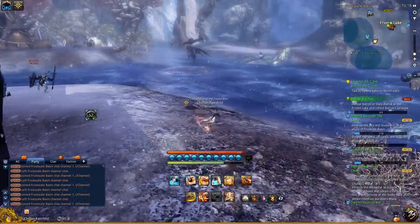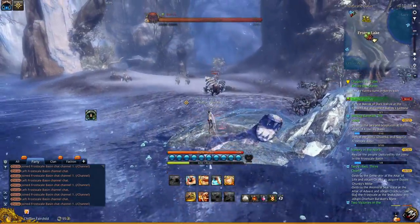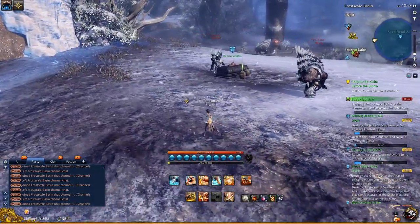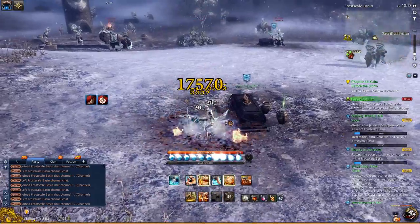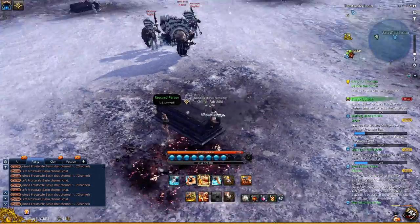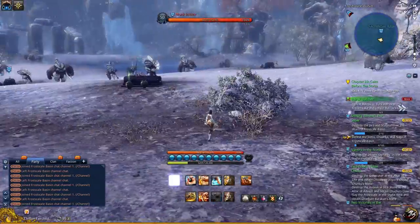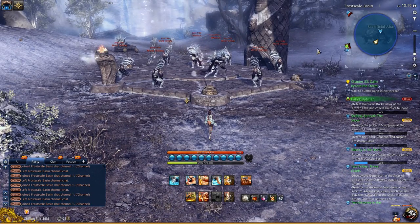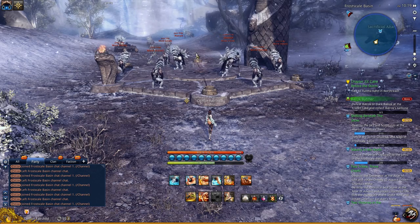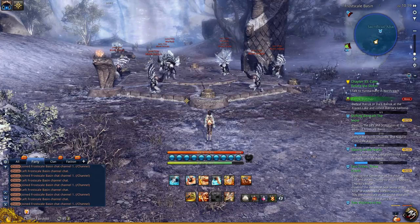The next area is the Sacrificial Altar. This area also has people you can rescue, and it has jars you can break that count towards your jars and sculptures daily. In order to summon Lump, he's also time-based. Jars will spawn on marked spots, and you just have to interact with one of the jars. It will cause them to break, which will summon his lookouts. Once his lookouts have been defeated, Lump will spawn.